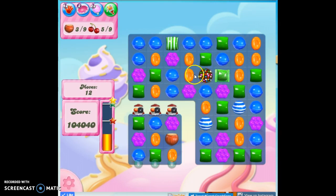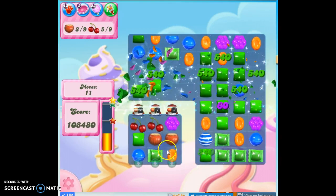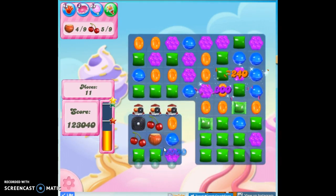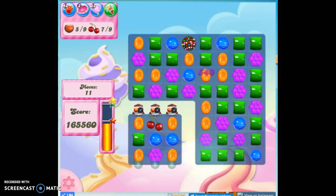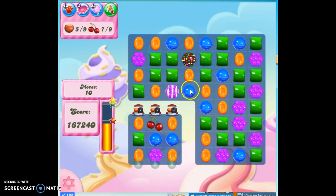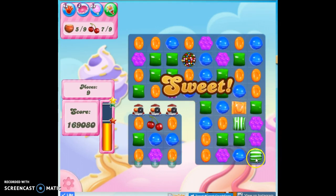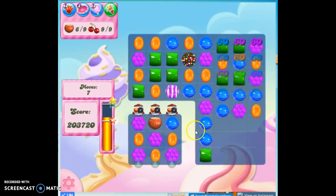Let's scrunch things together here. So now I could take out orange, or I could take out all green like this — and I'm going to do this because it will hopefully bring down more of those ingredients. That's the kind of move I really need. It replaces all of the colors, but it gives enough chaos that we can sometimes get something magical to happen. Let's make a stripe along here — ooh, a stripe-wrapped combo! That will help with the ingredients and with those swirls.